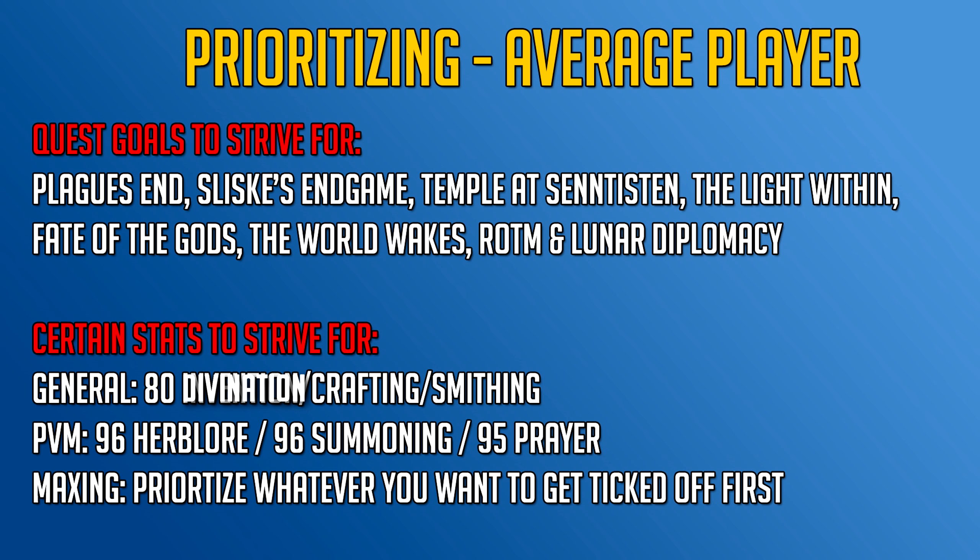The next useful quest is Sliske's Endgame. It gives you a very useful item — the catalyst fragment or the combined one, which is a combined version of the Hunter's, Runecrafters, and Farmer's Catalyst fragments. The Farmer's one lets you pick dead herbs for experience, the Runecrafters one halves the degradation rate of runecrafting pouches, and the Hunter's one lets you reset hunter traps that fail to catch prey automatically. You also get the Ring of Whispers which gives an invisible +4 bonus to all gathering skills, the Necklace of Shadows, and some great experience.